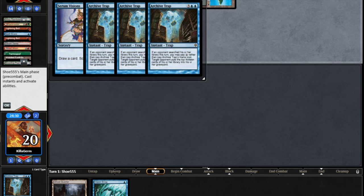Four times 13 is 52 — 52 cards milled out of the library. They still have to draw the card because of Visions, and before even playing a single land or a single normal card, you have milled your opponent out at turn zero. That's quite incredible.